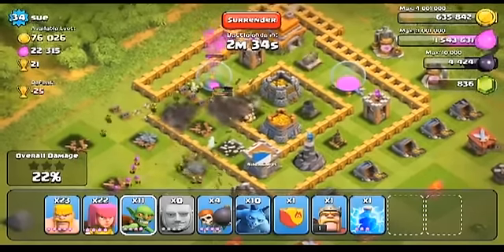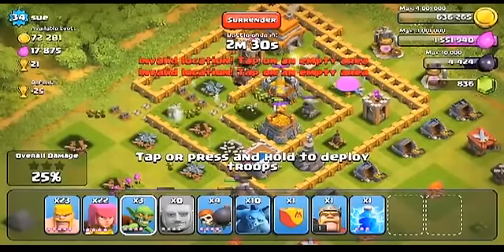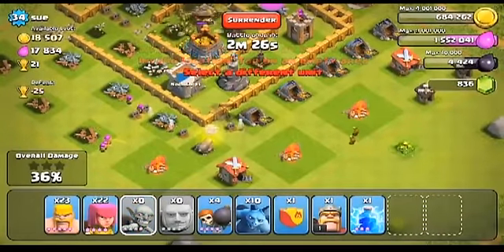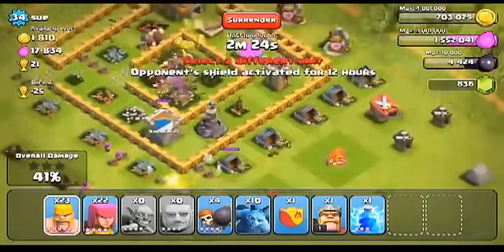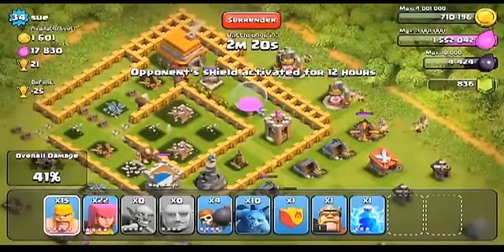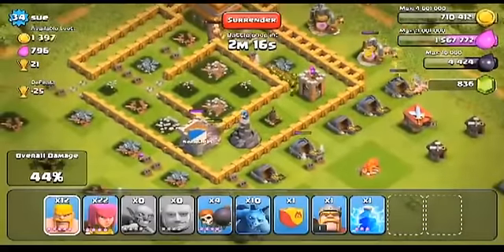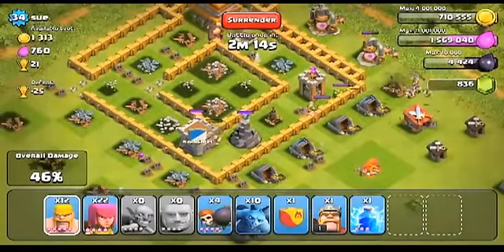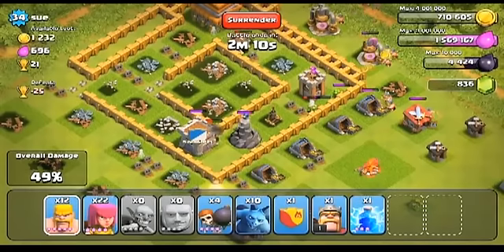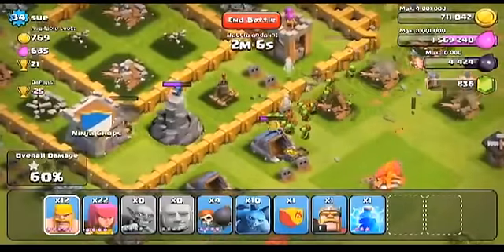Now you can pretty much just spam goblins at this point, and you should be able to take out just about all of his resources. They're making pretty light work of those gold storages, and now they'll run around to the elixir. I've just dropped a few barbarians out here on the outside on the bottom right to take care of those extra gold mines while the goblins work their way through that wall.